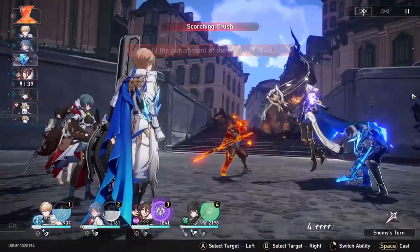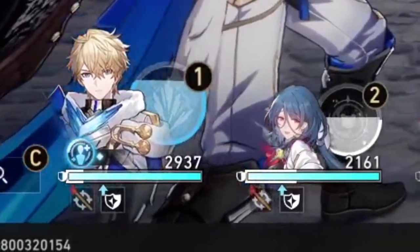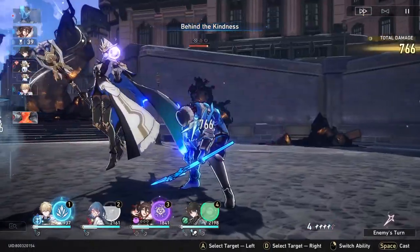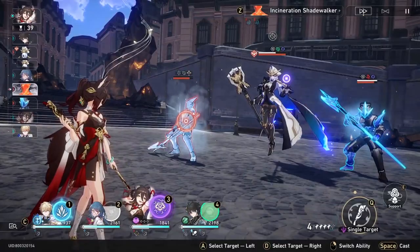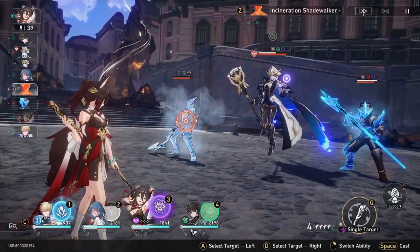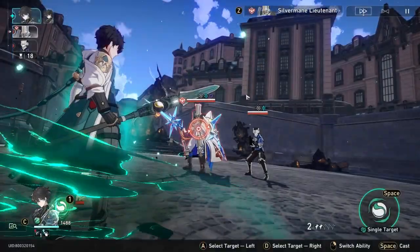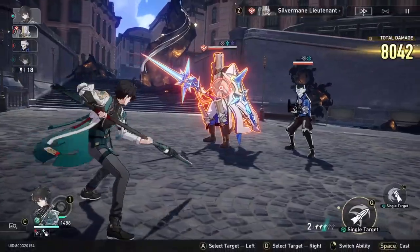Make sure you only use Tingyun's skill when you know you have enough skill points for Dan Heng too. After that, your healer and tank should all be doing their basic attack to regain skill points, unless you really need a heal or a shield. That concludes the first turn. On the second turn onwards, if you're using Tingyun, you can send her ult onto Dan Heng already and he'll be ready for his ult. If you don't have Tingyun, you have to basically repeat the first turn one more time to get enough energy on Dan Heng.